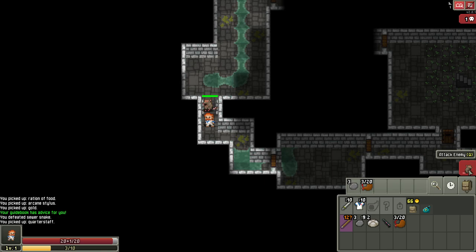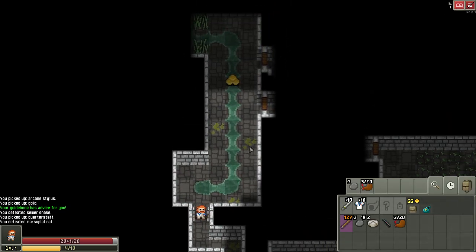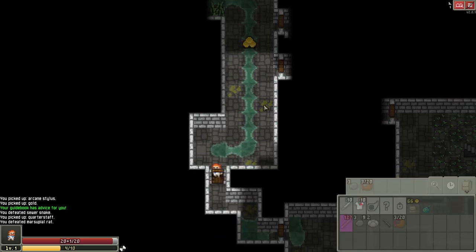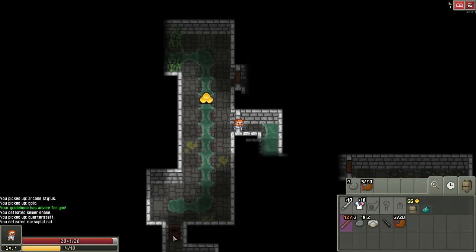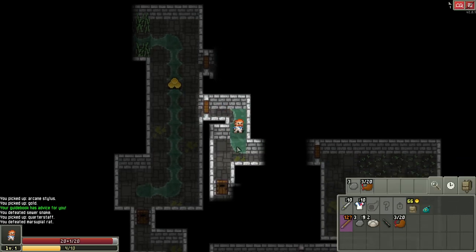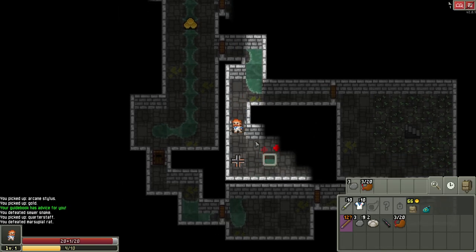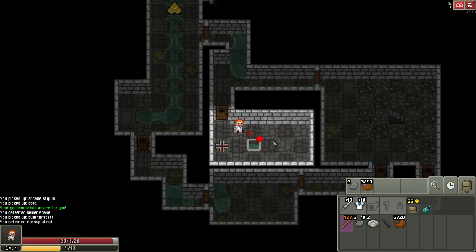We can click on the enemy to attack, or click the attack button on the side — clicking the button is a little safer to avoid misclicks. A nice thing about this game is if you click ahead of time where you want to go, it takes the most efficient path and cuts corners automatically. That also applies to traps — if you see a trap it will automatically avoid walking on it, though sometimes it does step on poisonous plants, so be careful.